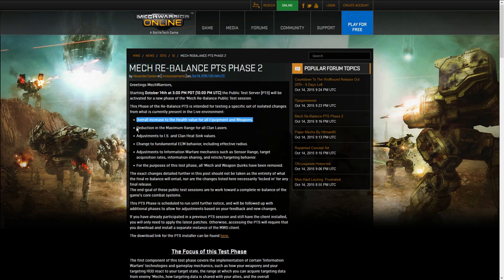The main points include an overall increase for health of equipment, a reduction of maximum range for Clan lasers and also a single Inner Sphere laser, adjustments to IS and Clan heatsink values, and extreme fundamental changes to ECM and information warfare. Importantly, for this test phase all mech and weapon quirks have been removed - they haven't balanced variants versus each other or Clan versus IS, so don't comment on balance between them because that wasn't the point.